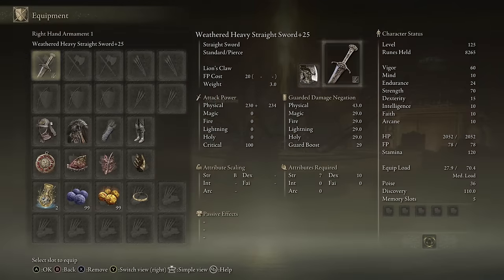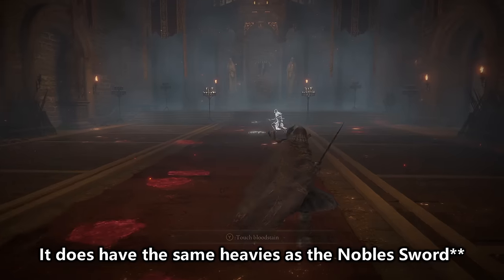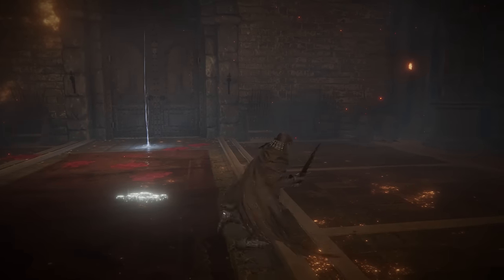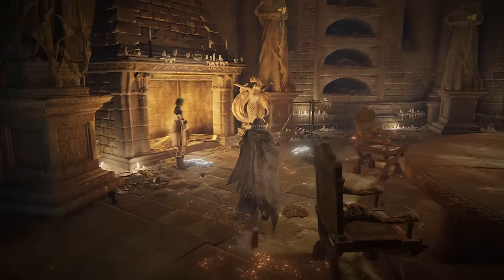Let's just get this one out of the way now. Here we have the worst straight sword in the game — the Weathered Straight Sword. Going with Heavy Affinity and Lion's Claw because I think it's funny. This straight sword has nothing going for it at all. The moveset, everything is just basic — nothing unique about it. Just bad AR and scaling across the board. Legitimately, nothing about this sword is good, but let's go see what we can do.